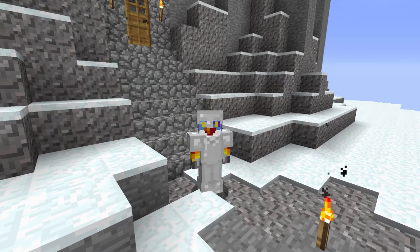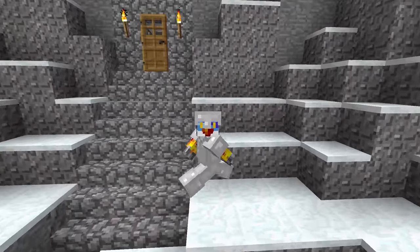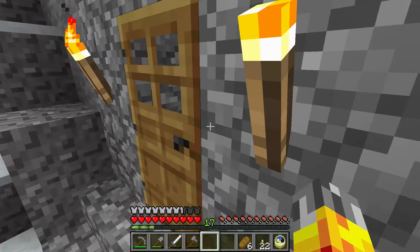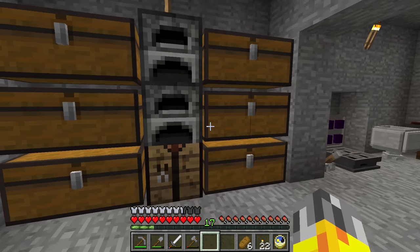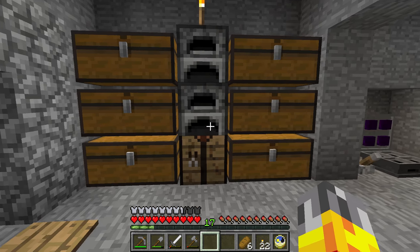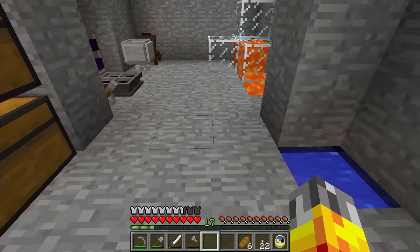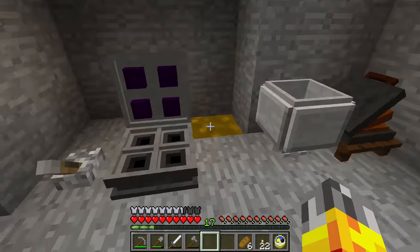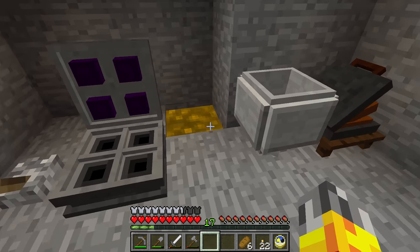Welcome to episode 7 of Intangible. We're up here on top of the mountain home, and I have moved all the chests that were up here - they are now inside our little house here. Let's hop inside and give a quick tour of what I've dug out. I've got my storage and crafting area set up over here, and here's my infinite spring, which is pretty sweet.